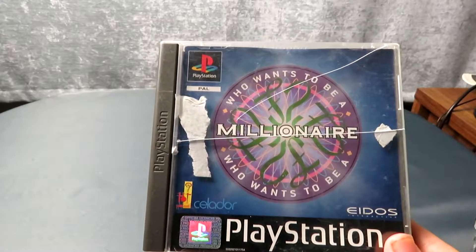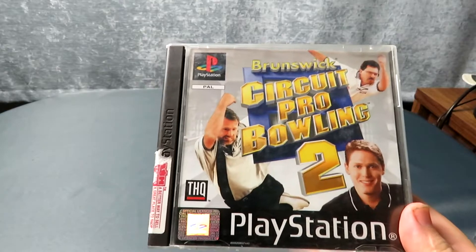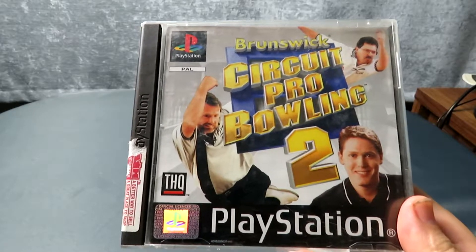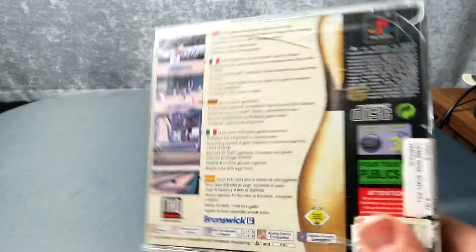Next I got two copies of Who Wants to Be a Millionaire and in fact three copies of the second edition. These follow the same formula as the show where you answer questions and earn money up to a million pounds — not actual real money, I wish it was. Also Brunswick Circuit Pro Bowling 2 — another one I've already got, I'm not in any particular rush to play it as I'm not really a bowling fan, but the disc isn't too bad surprisingly. The only really annoying thing is the stickers, which are an absolute pain to get off.